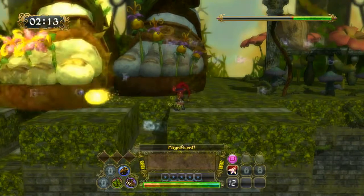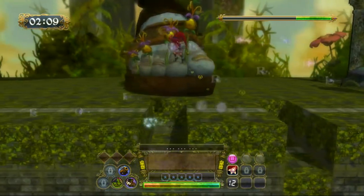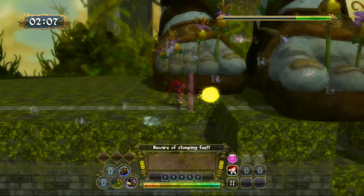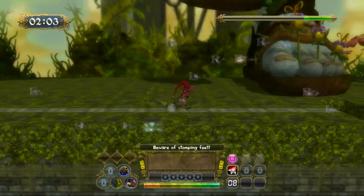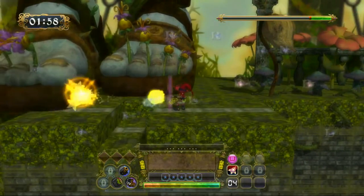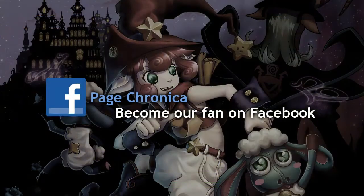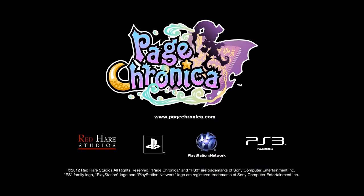The window of opportunity to attack this boss is small, so make every shot count. Stay tuned for more boss fight videos as I discuss various techniques and strategies you can use to defeat them. Page Chronica is an indie game released exclusively on the PSN and is already launched for Asia, America and Europe. Thanks for watching!